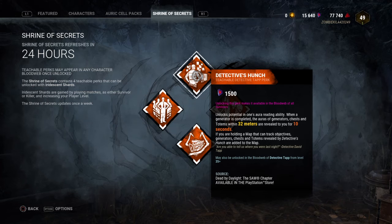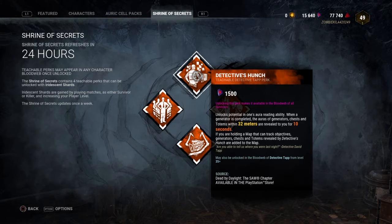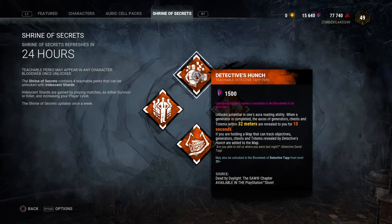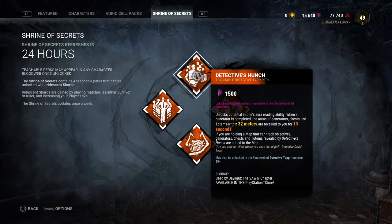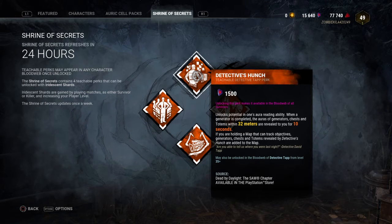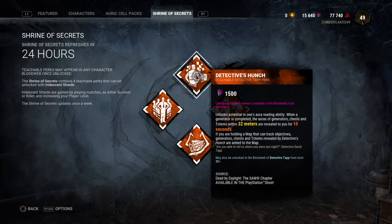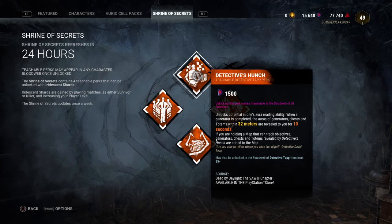First up we got Detective Hunch. This is a Survivor perk from Detective Tap. You actually have to spend money on this character — you can't buy him for 9,000 iridescent shards. Basically what this perk does is, when a Generator is completed, you see the auras of Generators, Chests, and Totems within 32 meters, and they're revealed to you for 10 seconds.